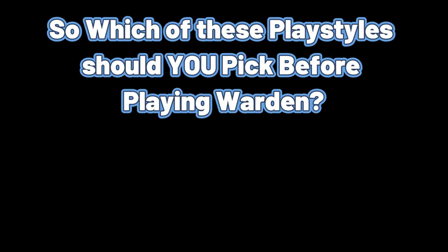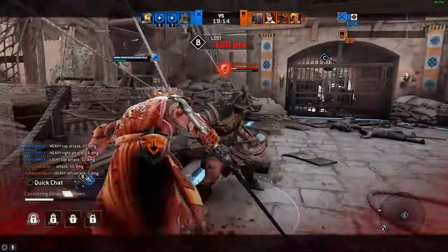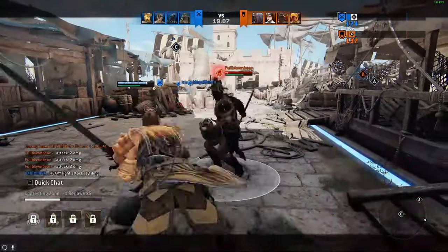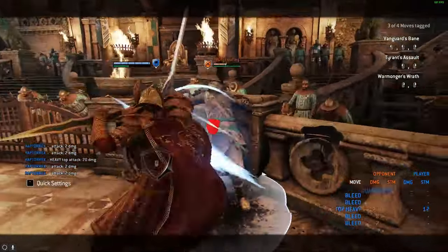So which of these playstyles should you pick? Should you bash everyone to death or attempt to use the sword? The answer is actually both. I've labeled each playstyle's strengths and weaknesses, but combine them together and it turns into a wickedly fun hero to play. What makes Warden unique compared to Warmonger is that while Warmonger can only bash after a bite attack, Warden can bash after anything - heavy, light, zone - all these options can be comboed into your chain bash. Warden effectively has no actual chain ender, meaning his offense only stops when you either stop yourself or run out of stamina, so your offense can end any time you want, no matter what.